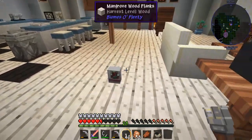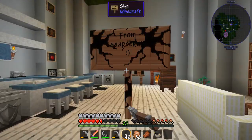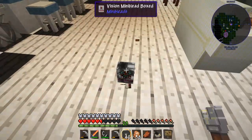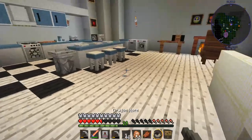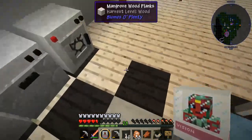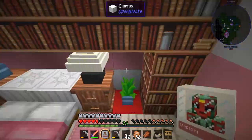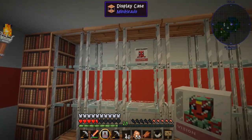Oh, what is this? From CPK — wow, I have a Vision mini head! I love mini heads. Thank you so much CPK, how nice of that boy to give me one of these. Let's go put this upstairs. Ow, what happened? I can't believe I just nearly died. I haven't actually collected a mini head in a while, so this is good.